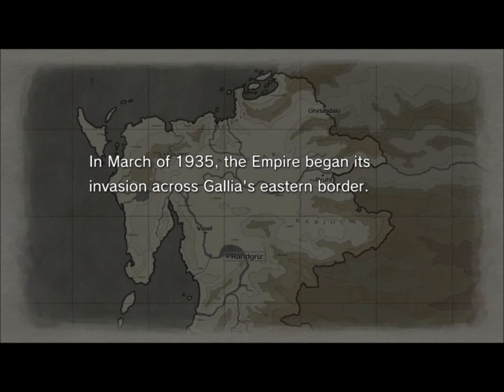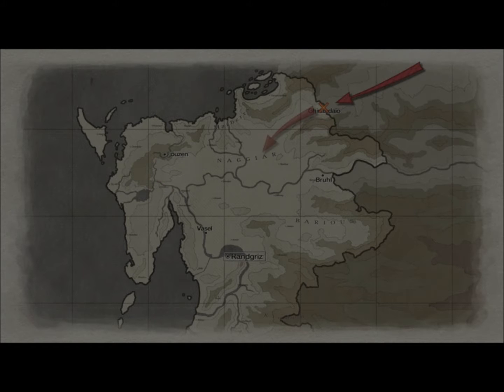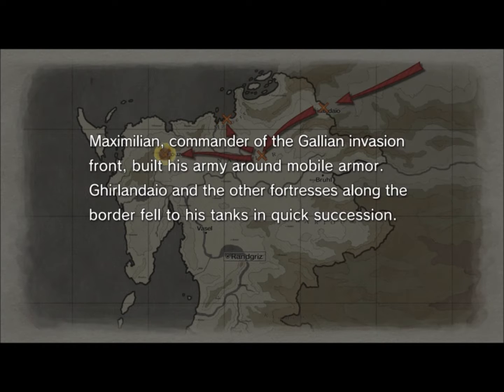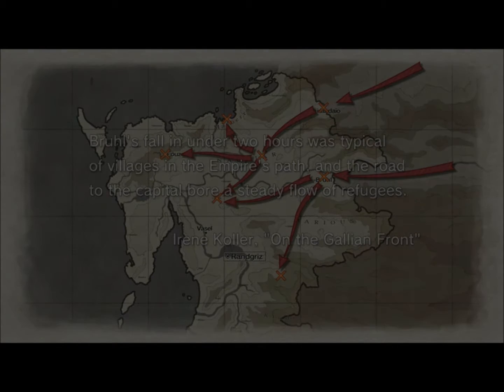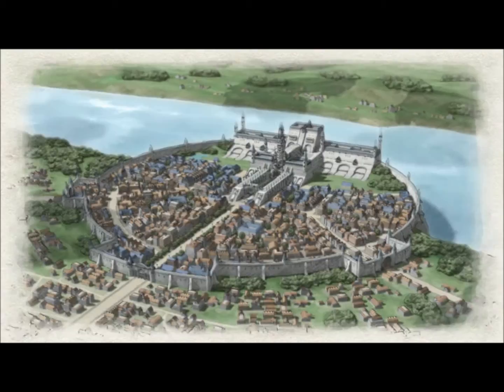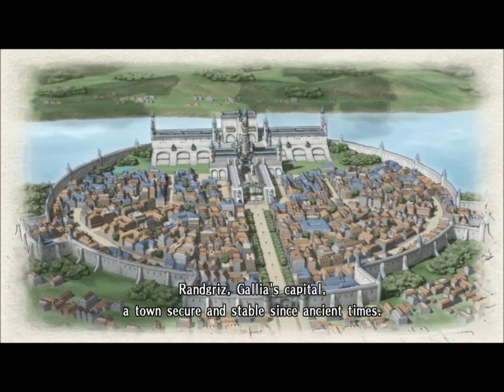In March of 1935, the Empire began its invasion across Gallia's eastern border. Maximilian, commander of the Gallian invasion front, built his army around mobile armor. Ghirlendio and the other fortresses along the border fell to his tanks in quick succession. That's north of Brühl — Brühl is a little bit south underneath Mobile. Brühl's fall in under two hours was typical of villages in the Empire's path, and the road to the capital bore a steady flow of refugees. This is a really small country that these people are traveling over in a very short period of time.